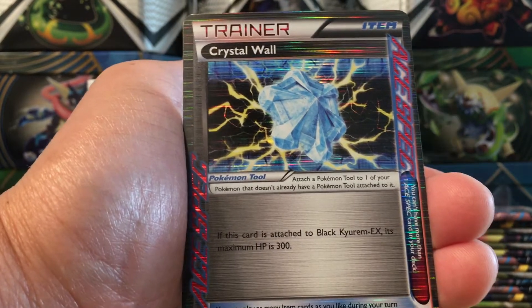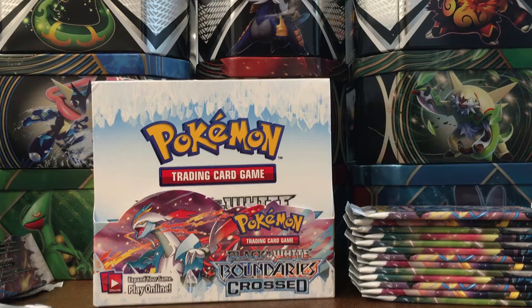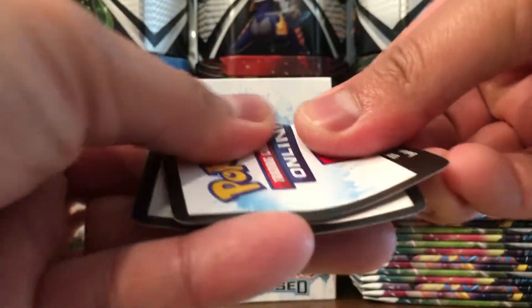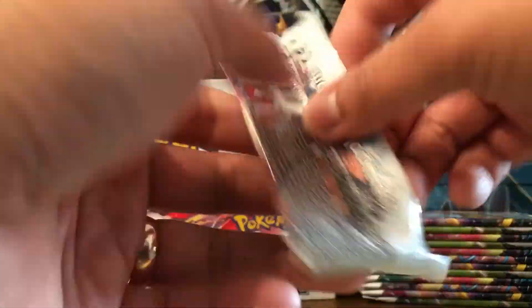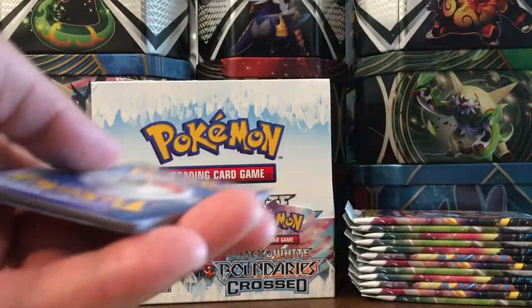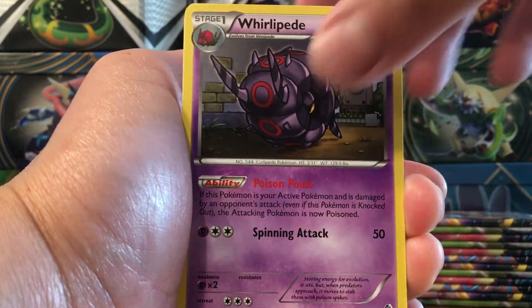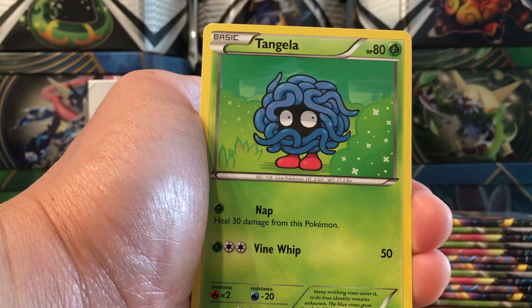I'm just super happy. I read on Reddit that people complain the distribution of ultra rares in the Black and White sets was all over the place, so I was fearful I might get like one ultra rare or something. Eradicate, Charmeleon, Klang, Patrat, Venipede, Switch, Psyduck - oh there's two different Psyducks in this set - Braviary, Electrode, reverse, and an Altaria with the Mitsuhiro Arita art. That's a nice card - I'll have to share that on Instagram one day.